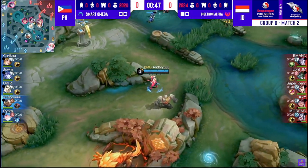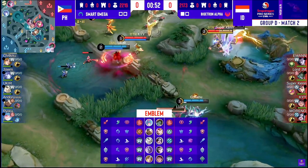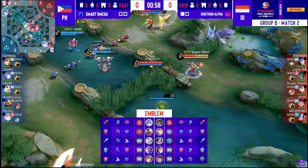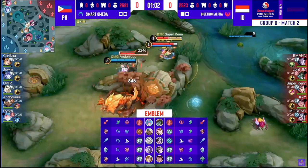I think the difference is going to start becoming apparent after Superkane gets his purple buff. Chanoo can't really walk up to him. Chanoo is nearby to kind of speed this up and Lithowander falls into the hands of Smart Omega. Superkane can technically contest if he knows.